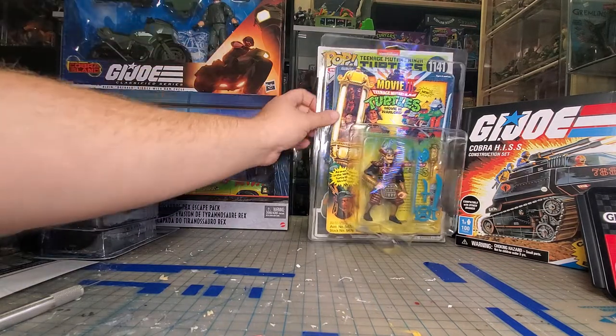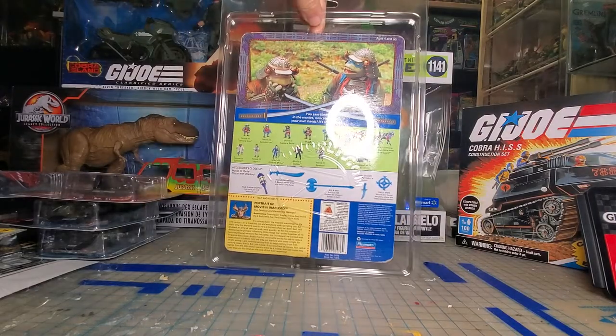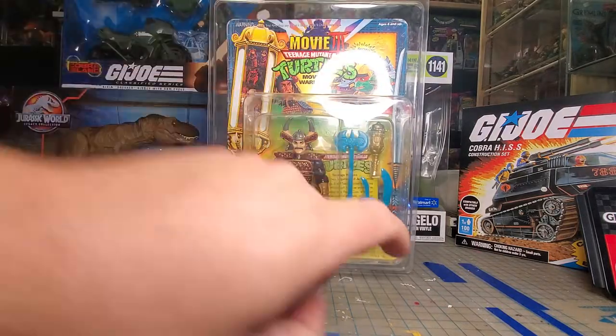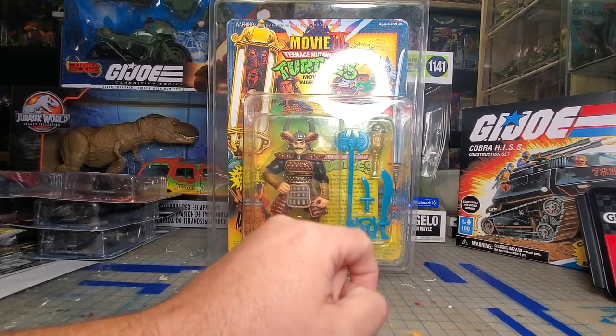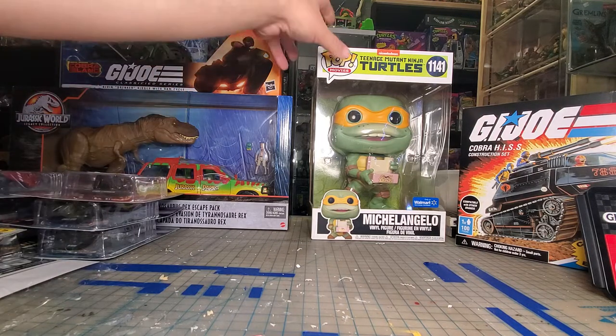And then I got Warlord from the third movie. Mainly because I think I got it cheaper than what I could have found the accessories for separately. I had his sword and his knife but I didn't have these other two pieces. I may actually even have that figure — I didn't think I had him carded. I'm really hoping I don't go and put him over with my carded turtles and find that I already have him.